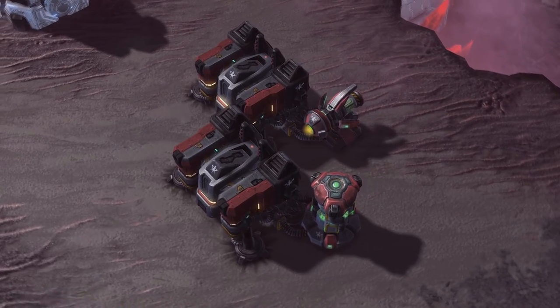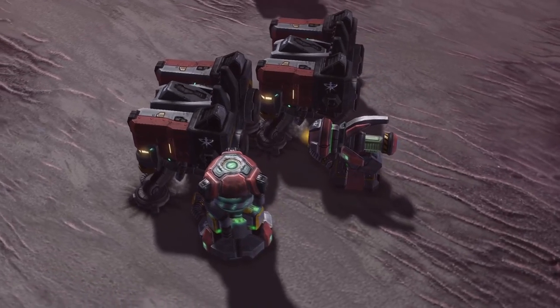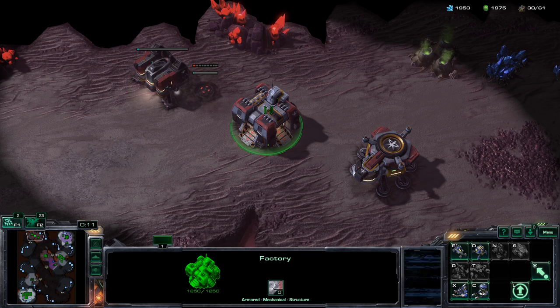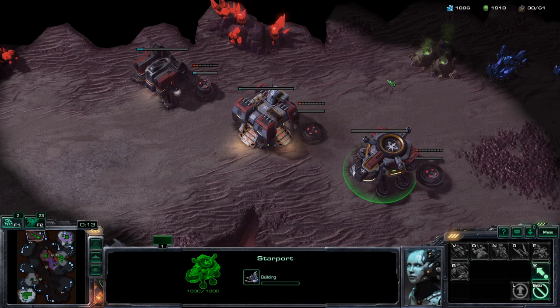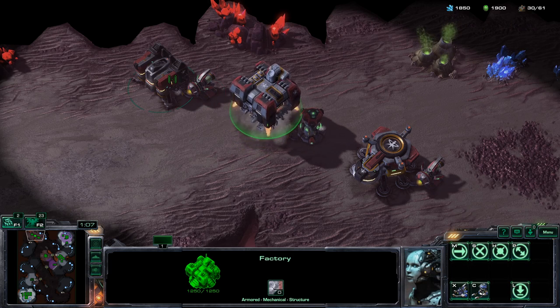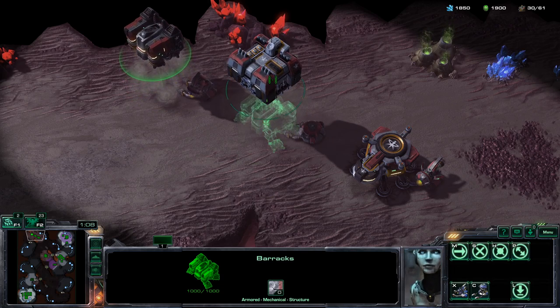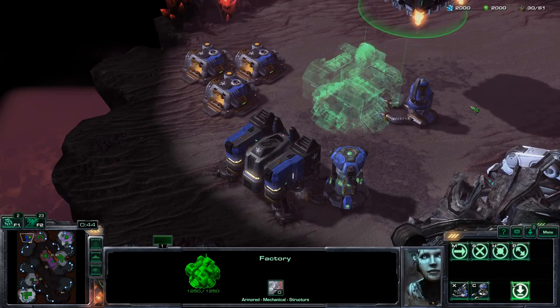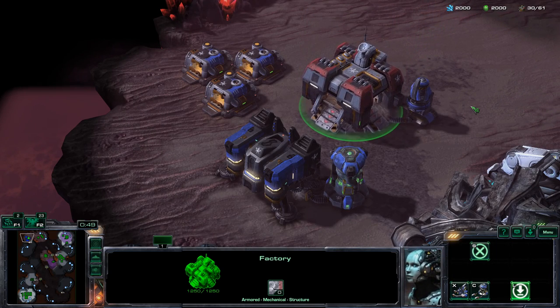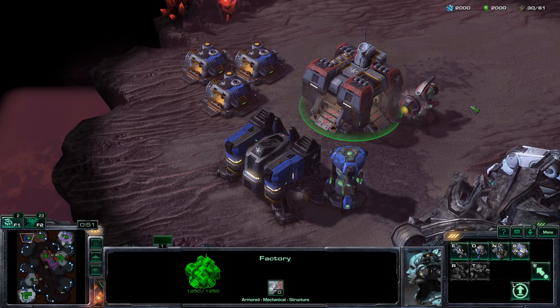There are some structures not constructed by workers. The Terran Reactor and Tech Lab are collectively known as add-ons, and can be constructed by any barracks, factory, or starport that doesn't already have one. Once complete, the add-on attaches to the structure that built it. Add-ons are interchangeable — by lifting off the attached structure, you can swap another compatible structure into the same spot. In fact, by landing a compatible structure next to an enemy add-on, you permanently seize control of that add-on.